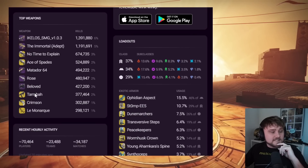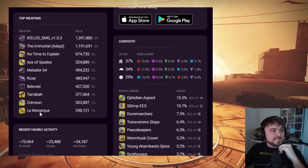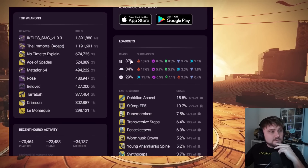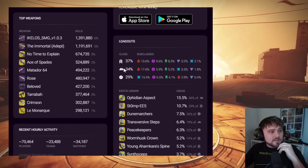Number eight goes to the Taraxippos — no surprises there. If SMGs are the meta, Taraxippos is definitely a viable choice. Crimson makes it to number nine and Le Monarque is number ten. The most used class overall: Hunters at 37%, Warlocks now at 34%, and Titans down to 29%.